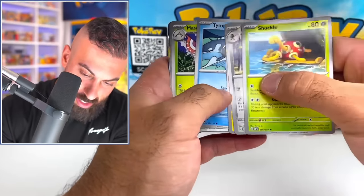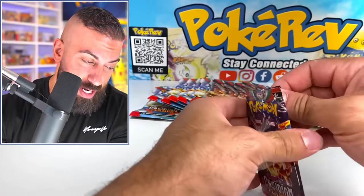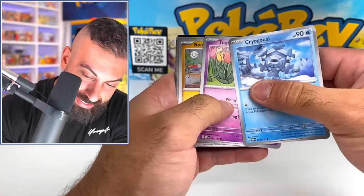Let's see what else we could get here. Charmander. Toxtricity. The pulls have slowed down — I got to say, they definitely slowed down. Can we pick up the pace here a little bit?